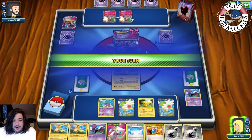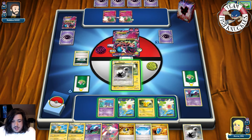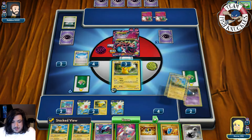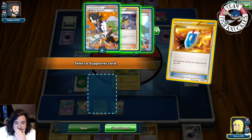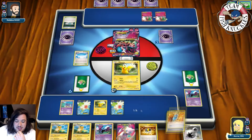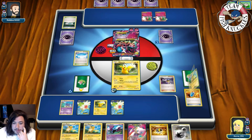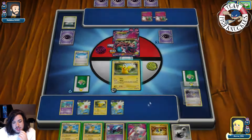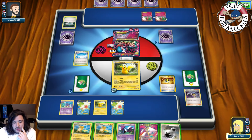We attach DCE on Mew, grab Skyfield. No more Shaymins — so we VS Seeker for Karen. Karen puts all Pokemon back into both players' decks. We Ultra Ball — discard Golbat and Raichu — grab a Shaymin. Put down Mew, put a Raichu in the active, Shaymin Set Up for five. Can we find two basic Pokemon off this?